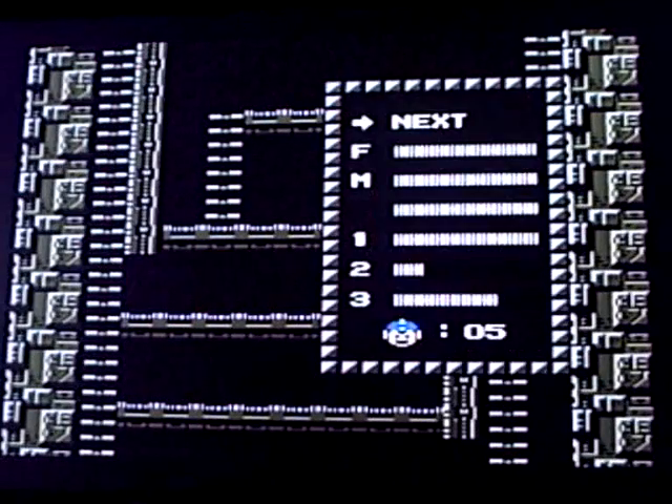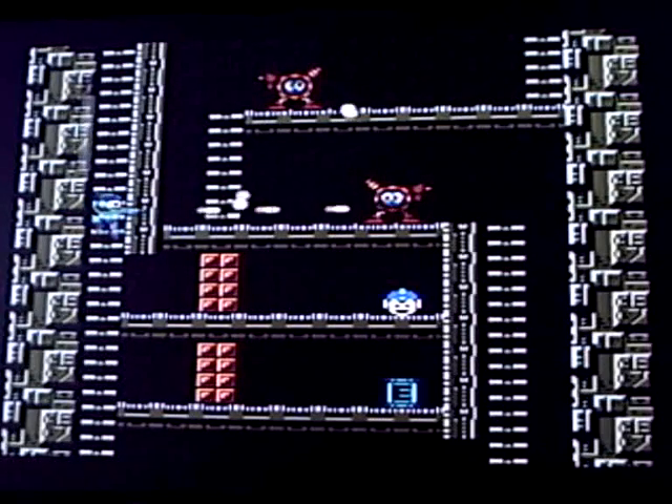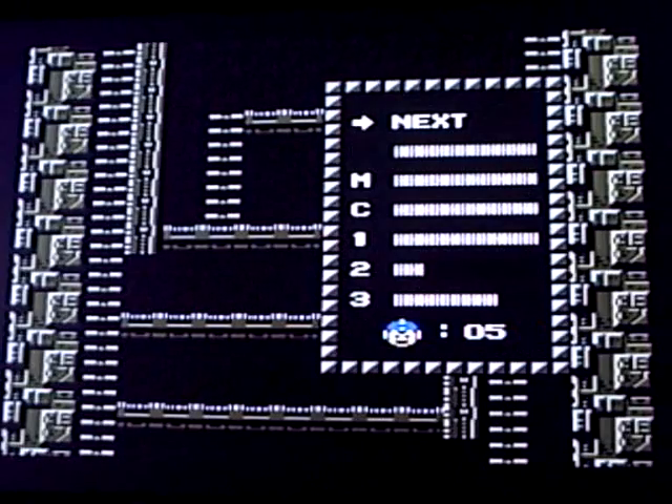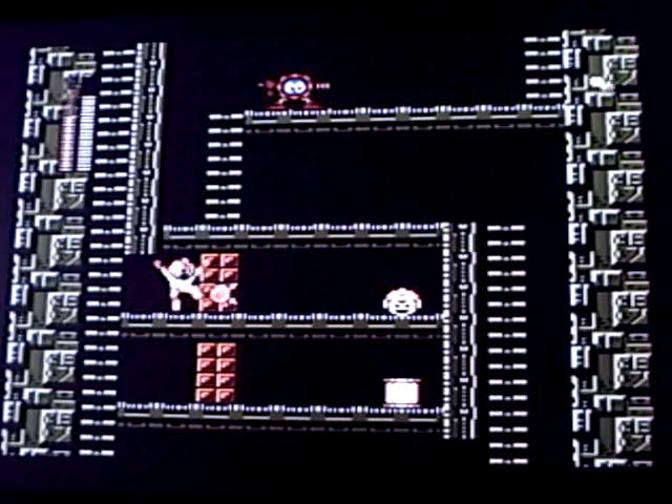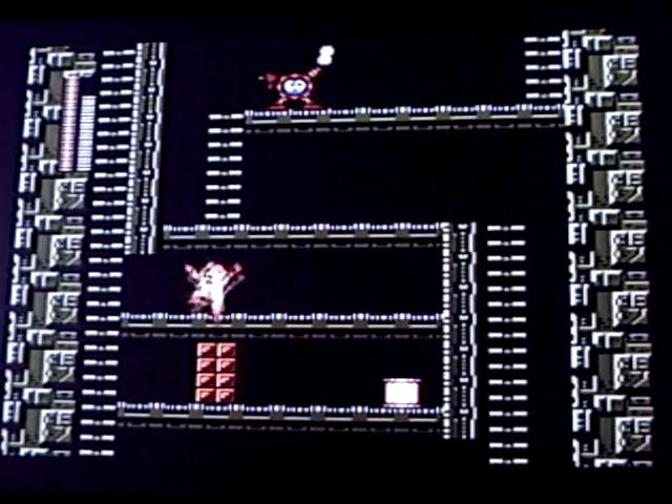This is where you need the Crash Bomb. Kill that one first, because he can be quite irritating. Doesn't so much matter about the other one. Get the Crash Bomb, blow that up. Go and get my extra life, and go and get another Energy Tank.